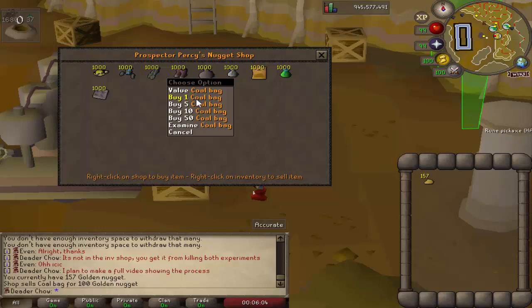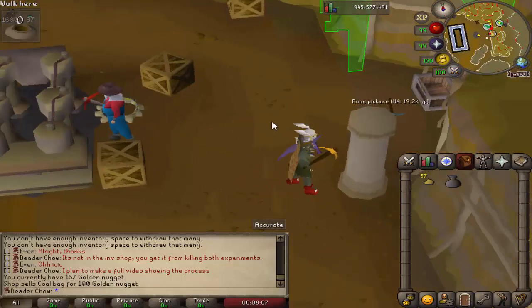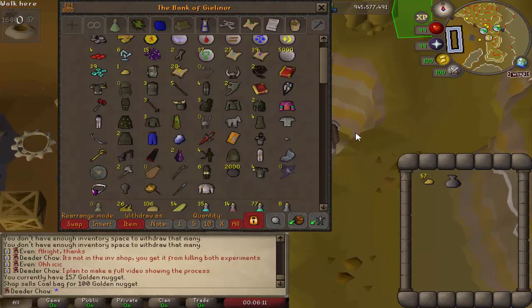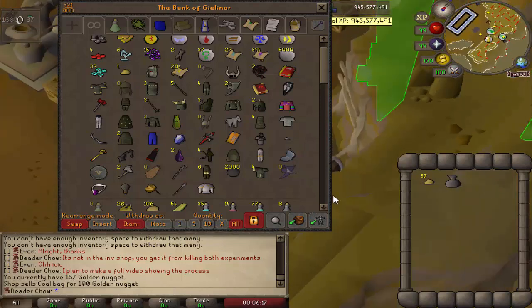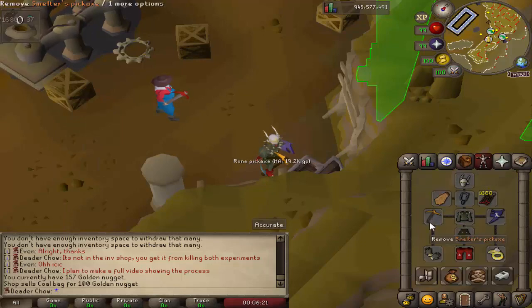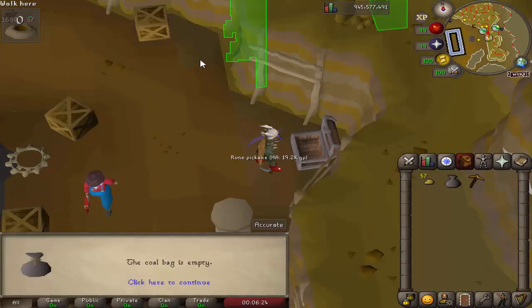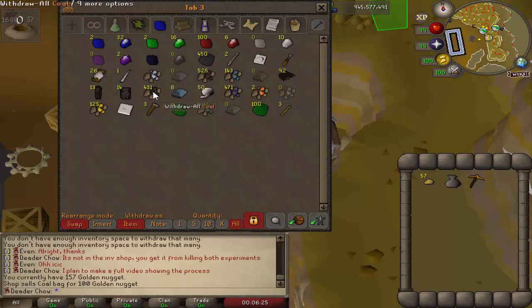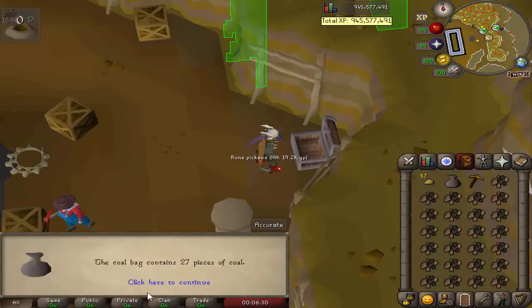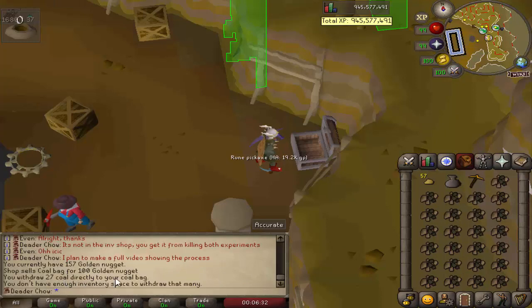I might as well show you what this thing does. For starters you're gonna need a coal bag — it works with the coal bag. As a pickaxe it's just slightly better than a rune pickaxe, so it is an upgrade if you don't have dragon. The main reason you want it is for its ability to store coal. Let's take off the pickaxe and check how many we can hold — the bag is empty. If we go to our bank and withdraw coal, it should put 27 pieces of coal.